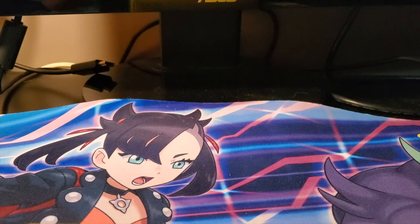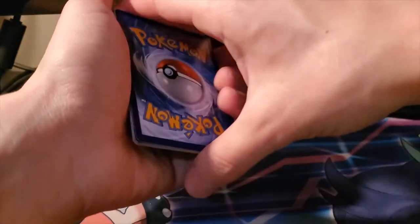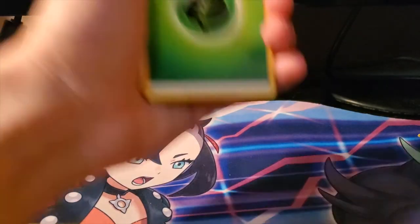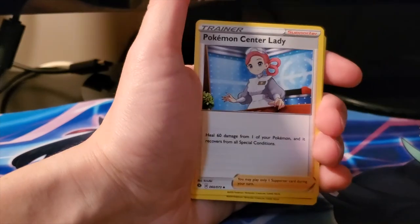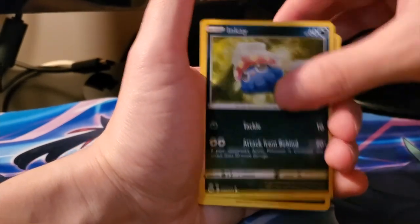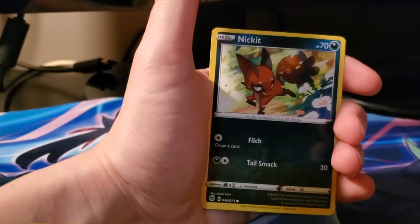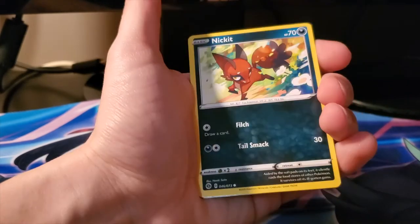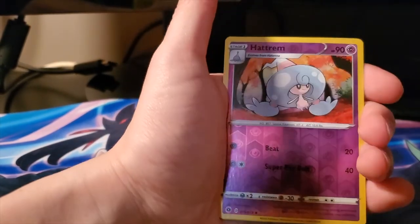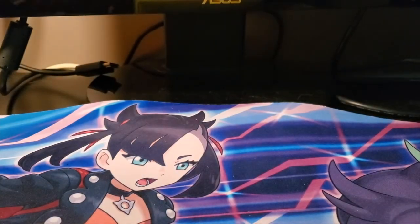On to the final last two packs. We got Leaf Energy, Beedrill, Hop, Pokemon Center Lady, Inkay, Nickit, Hatterene, Sizzlipede - two Nickits in one pack apparently, and that's not even the holo. We got another Hatrem, reverse Hatrem, and a holo Zygarde.